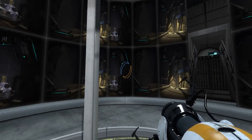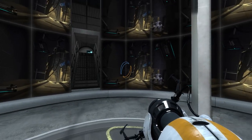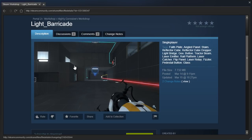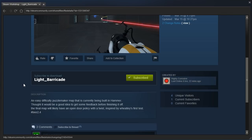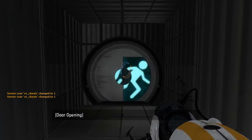Hey guys, I'm LB. We're checking out Light Underscore Barricade by Highly Space Corrosive — an easy difficulty puzzle maker map that is currently being built in Hammer. Thought it would be a good idea to get some feedback before finishing it off. The final map will likely have an open door policy with a twist, inspired by Wheatley's first test. Hashtag B2.4. Well, let's go get started, shall we?